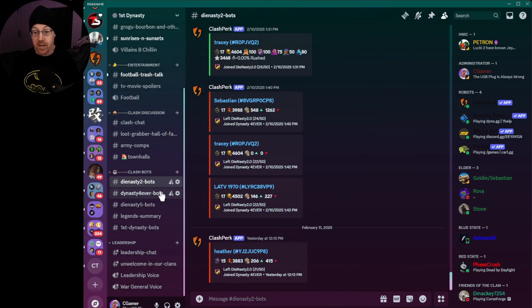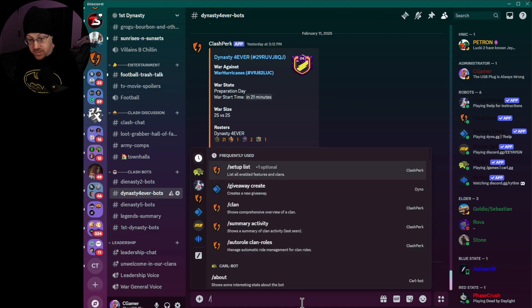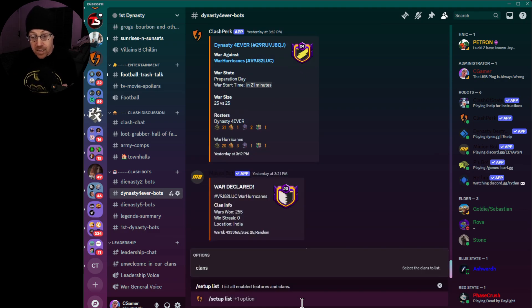We're going to show you how to list all the logs that you currently have enabled for your clan. Here we are inside of Discord. On the left-hand side I have the Dynasty 2 box and Dynasty Forever box — disregard the other three at the bottom. The first command we're going to look at is 'setup list,' which gives us a list of all the logs currently enabled for our clans.